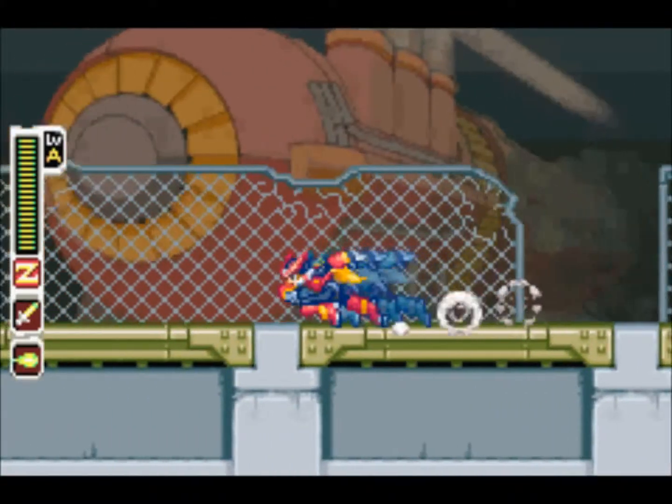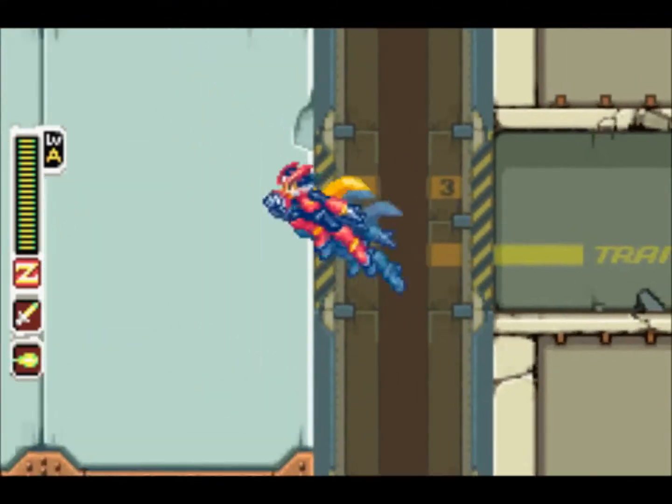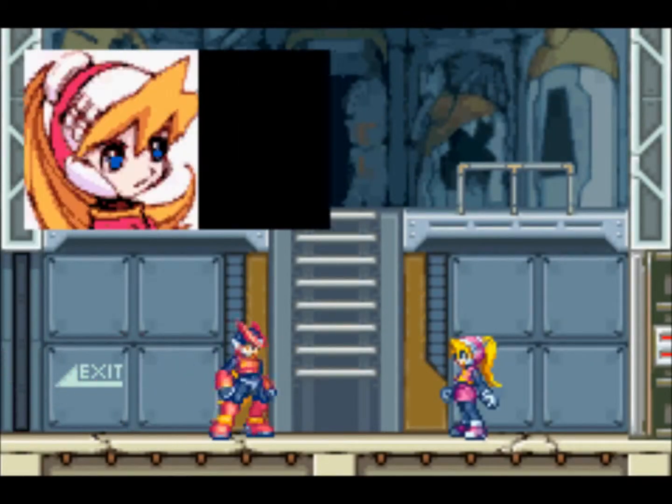That's the Shield Boomerang — pretty useless. I guess you could use it. It deflects enemy shots, enemy buster shots — you know, those little yellow balls, yellow lemons, whatever you want to call them. It deflects those.